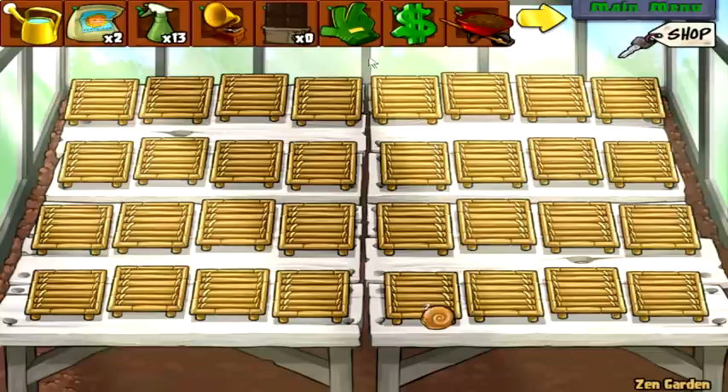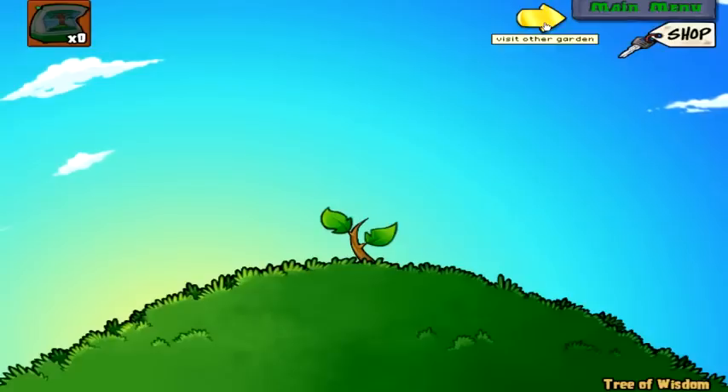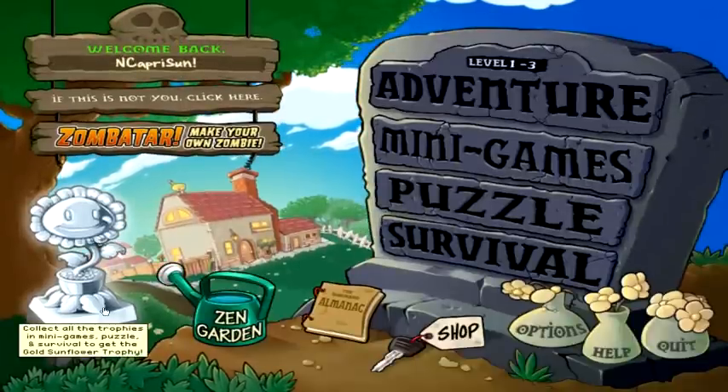My zen garden is pretty much empty, but I have all my upgrades here. Chocolate? I don't remember what that is. We can go to other gardens and look at stuff right here. This is the Tree of Wisdom — if you plant enough of it, it'll give you clues the more you plant it, and eventually get it to 100. And that's one of the achievements, actually, is to get it to 100.